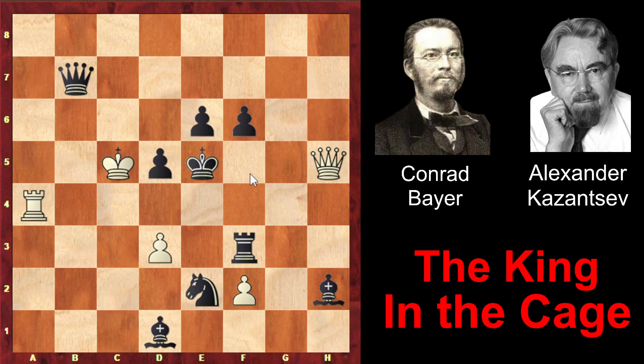Queen h5 check. Now it's time to take away the f5 square. If King f5, then checkmate in two moves would follow — Queen h8 check and checkmate. That's why black must play Rook f5, so now on f5 there is also a black piece. Now there are only two squares left: f4 and e4.